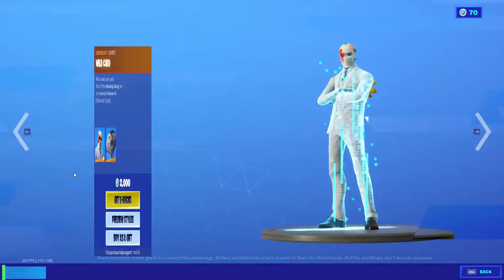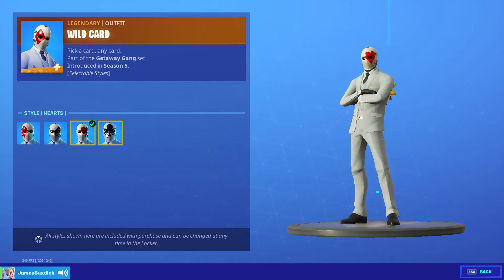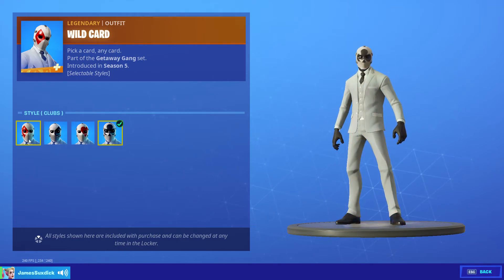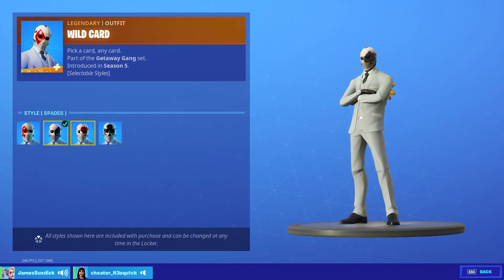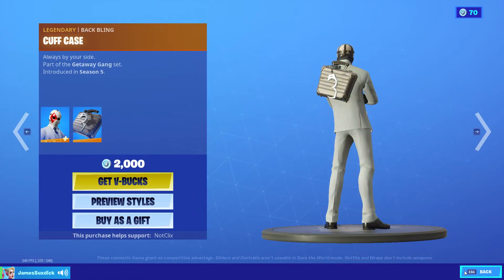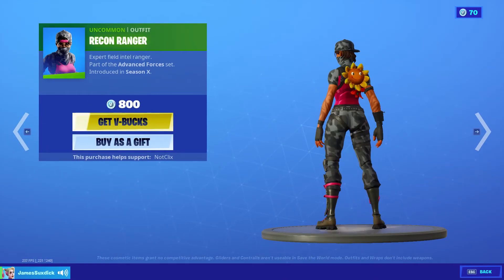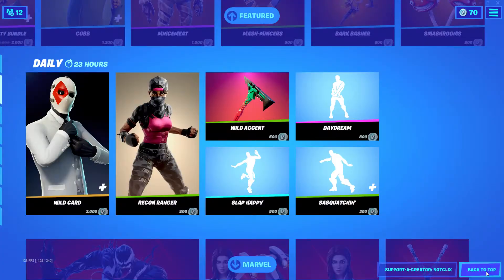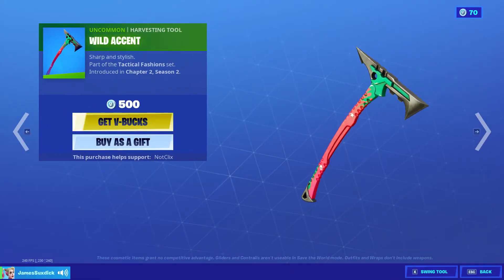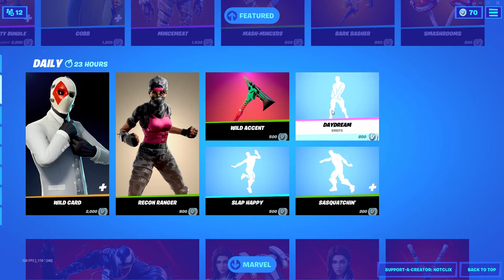Wild Card — surprise — three styles or four styles: diamond, spades, hearts, and clubs. The backling Cuff Case — not bad. You can bring your clean skin. This is actually a really cool pickaxe — Wild Accent.